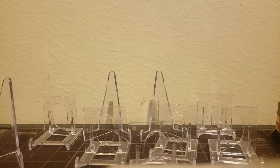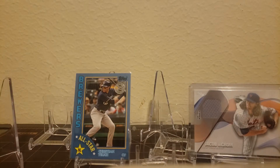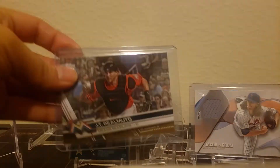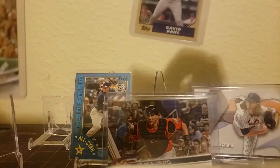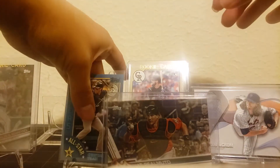All right guys, let's just dive into some of the better cards I've got in the past few breaks. That's going to be the Christian Yelich. We've got a Jacob deGrom. We're not going to talk about the other relic. We've got a JT Realmuto, numbered 573 - that's very cool. And we've got a Benintendi and a David Dahl. So those are some nice hits for what I paid for the Series 2.